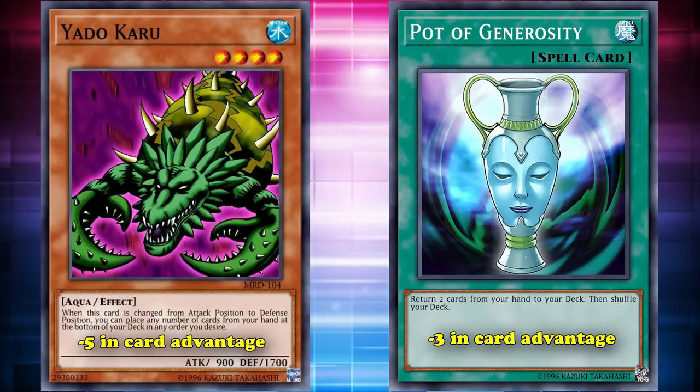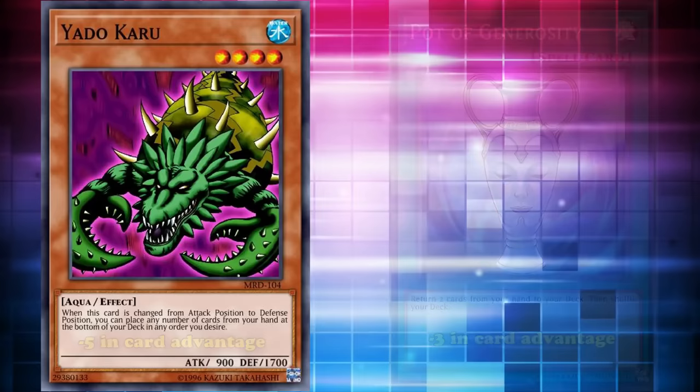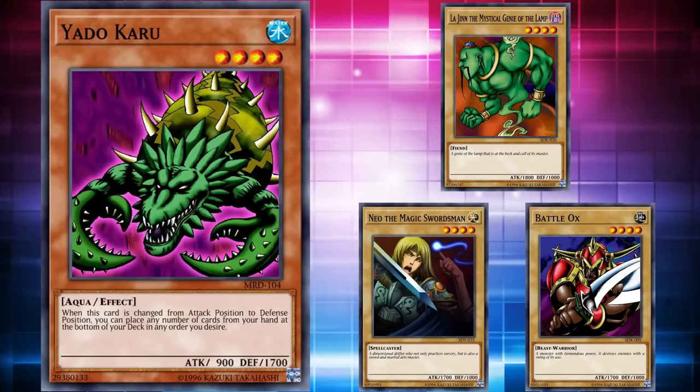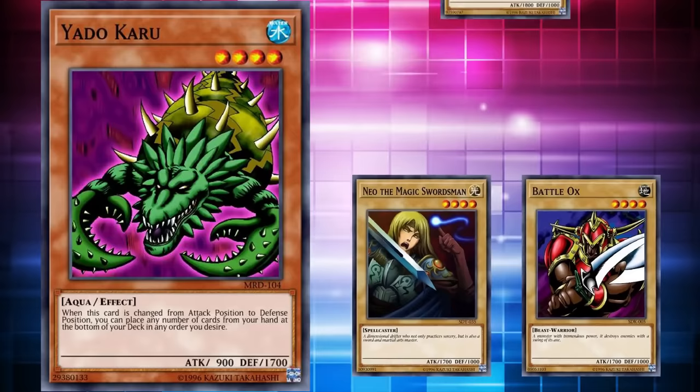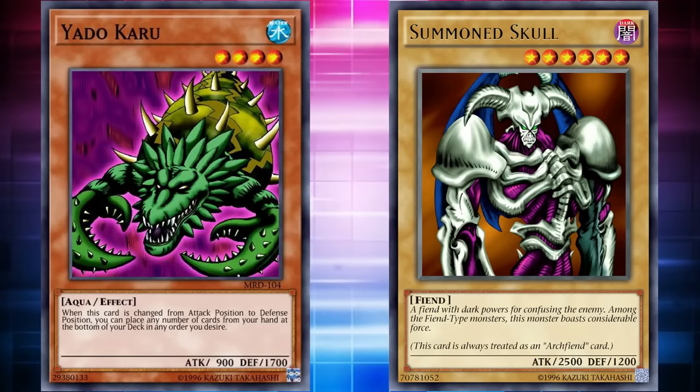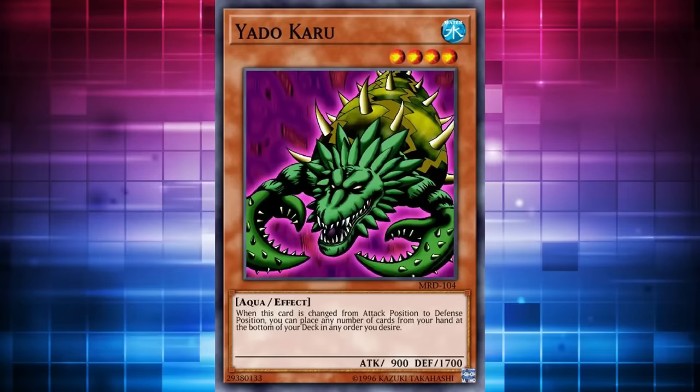The only reason this card isn't number 1 on this list is because it has 1700 defense. The strongest level 4 monster at the time was La Jinn, who could beat over Yadokaru in battle if you set the card first. However, the second strongest monsters only had 1700 attack, and La Jinn wasn't hitting the field all the time. Generally you'd be facing a lot of the second strongest monsters, which Yadokaru could actually wall out — and being able to wall out monsters in order to live for one turn so you could tribute the card to bring out something like Summoned Skull was a viable strategy. Since its defense value was just high enough to maybe be useful, it's only at number 3 on this list, as the top 2 spots were a lot more useless.